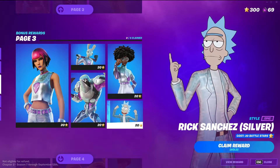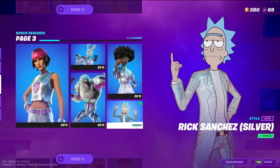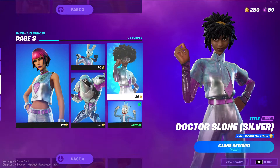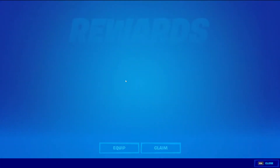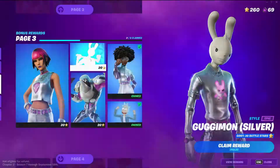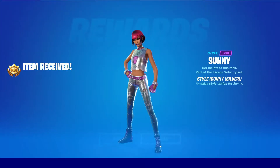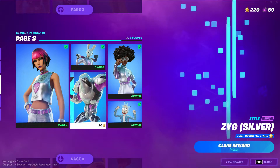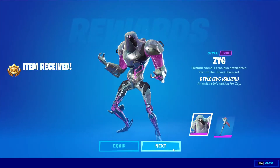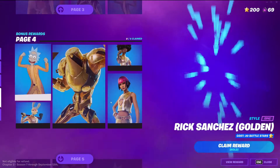Rick Sanchez — I don't care about you a lot, I'm just going to buy. Sure, I don't care, I'm never going to use it. I haven't used the Rick skin yet. Dr. Sloan, though — I'm excited to see all her styles. She's a really nice skin. Googiemon, another great one. Silver. Sunny, I'm not too big of a fan of — I'd probably not use it. And Zig, I'm probably not going to use him either. Page 3 is completely done.